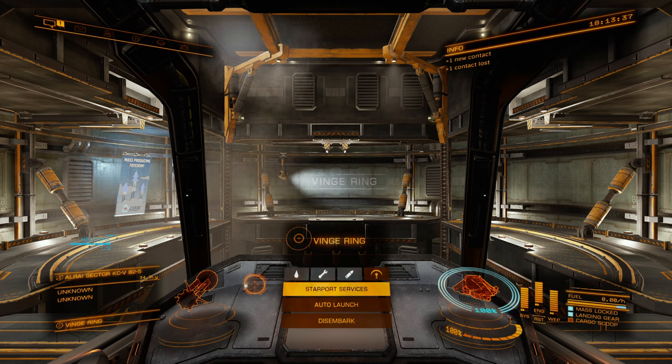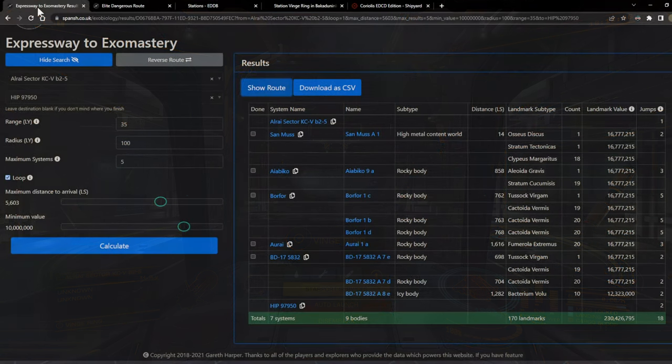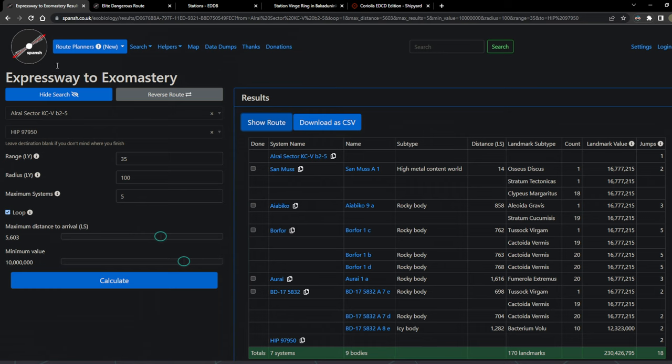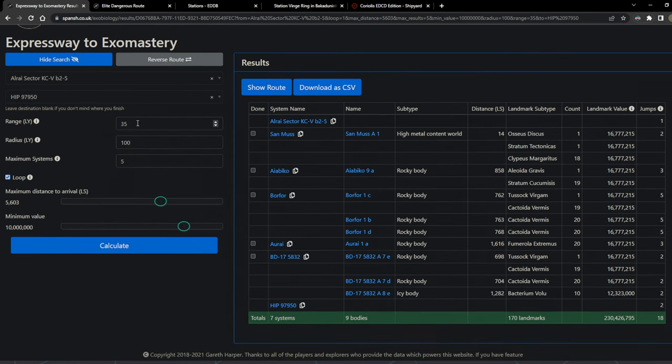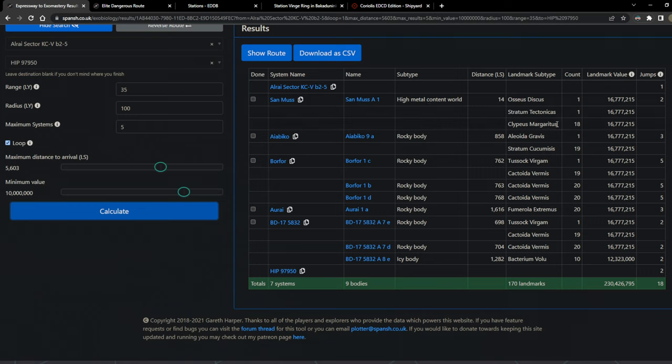This episode is about finding and scanning planets for more cash. We're currently in the Al-Rai sector. I'm using the spanch.co.uk site — Route Planner's Expressway to Exo Mastery. I put in our current system, the Al-Rai sector, and our starter system HIP-97950 (Chamberlain's Rest) as the destination. I set ship range to 35 light years, radius 100 light years, maximum five systems, maximum distance from jump-in star about 5,600, and minimum value 10 million. I hit calculate and we see all these planets I can scan — these things are supposedly worth 16 million each. I'm not sure I believe that, but we're going to try.